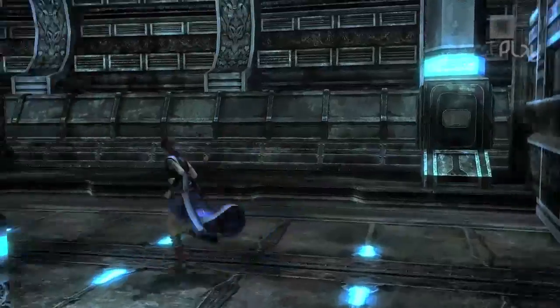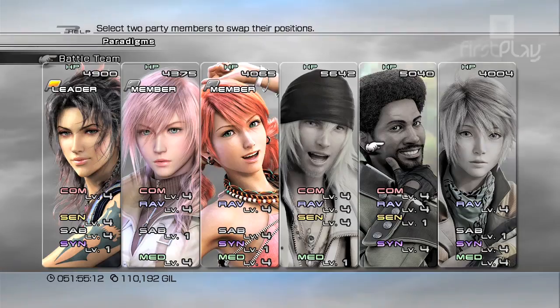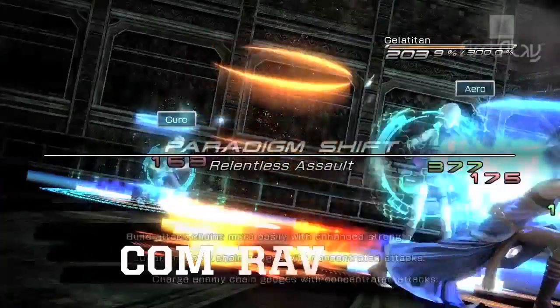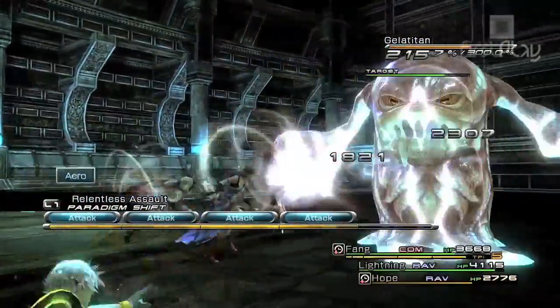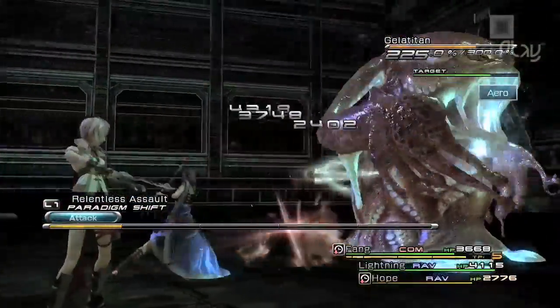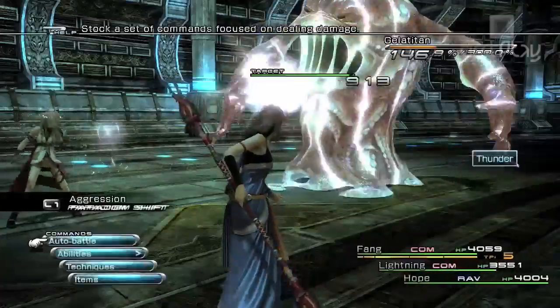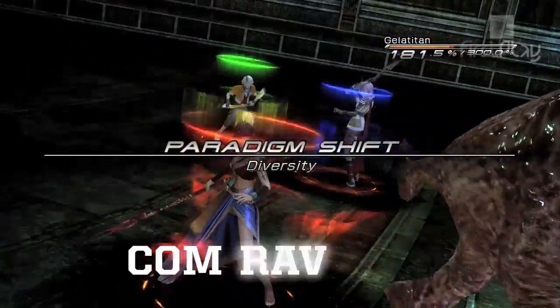Which paradigm combinations work best? For bog-standard battles against enemies you expect to defeat quickly, we use this setup with Fang, Lightning, and Hope. Start off using the Relentless Assault paradigm to build up your chain bonus and stagger the enemies. Switch between this and Aggression every couple of turns to keep your ATB bar recharging quickly, and if things get hairy, drop into Diversity for a bit to let your healer apply some magic sponge.